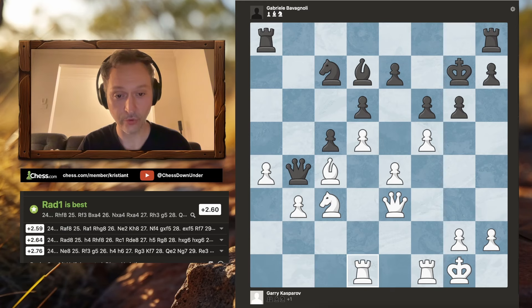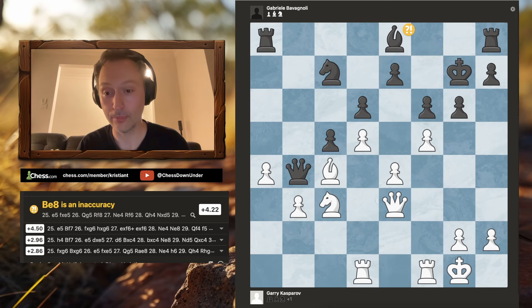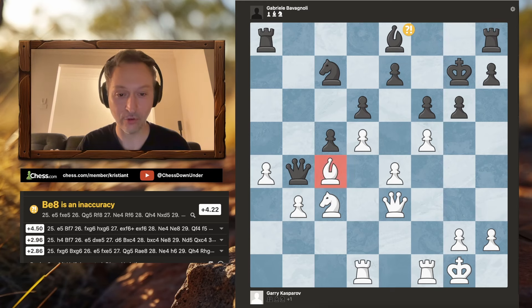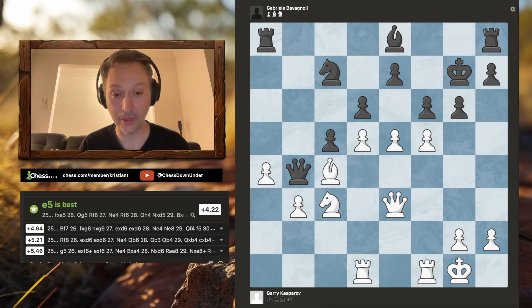Kasparov plays rook to d1, centralizing his rook. We can now see that all of Kasparov's pieces are just gloriously placed, really waiting to pounce. Black plays bishop to e8, looking to get his bishop across to f7 to help with the defense of the king side. And now the position is just ripe — the rooks are glorious, everything is actively placed. Kasparov is not a person who waits around in chess; he strikes when the iron is hot. E5 — pushing his pawn to a square that is seemingly very well covered. In the game, black played bishop to f7, but let's quickly take a look at what happens if either of those pawns captures on e5.